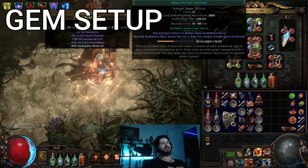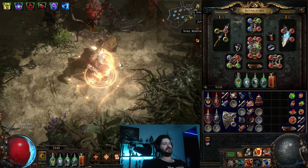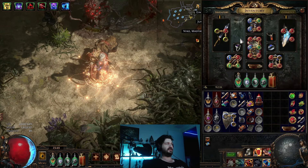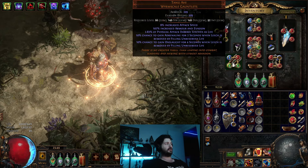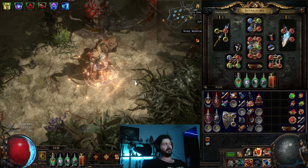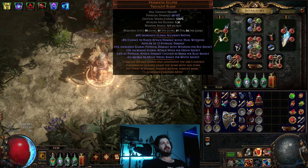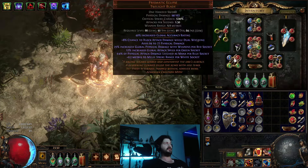As far as gem setups: in the helm, I've got Assassin's Mark with Mark on Hit, and Clarity on Arrogance — this is handling all my mana woes. My skill costs like 21 mana, but I'm regenerating at a significantly better rate — 120 leech rate and 37 mana regeneration per second, so I'm outperforming my mana burn. In my shield, I've got Determination, Flesh and Stone, Blood and Sand. In my sword, I've got Herald of Purity, and I have three open sockets in the build.